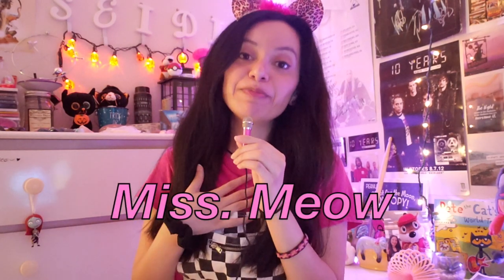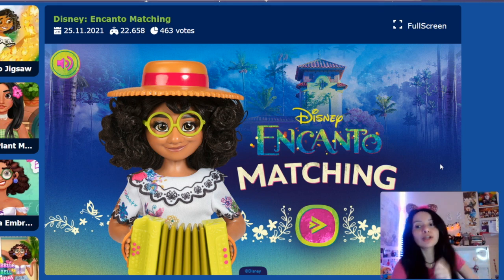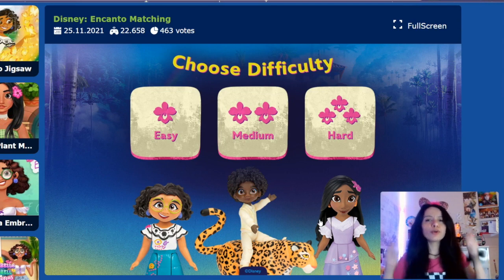Howdy friends, I'm Miss Meow and today we're going to play a game. It's going to be a Disney Encanto matching cards game — it's going to be really fun! As you can see, we have Disney's Encanto matching game. We're going to flip some cards and match one picture to another picture. Let's get started! We have to choose our difficulty — easy, medium, and hard. Let's start with easy.